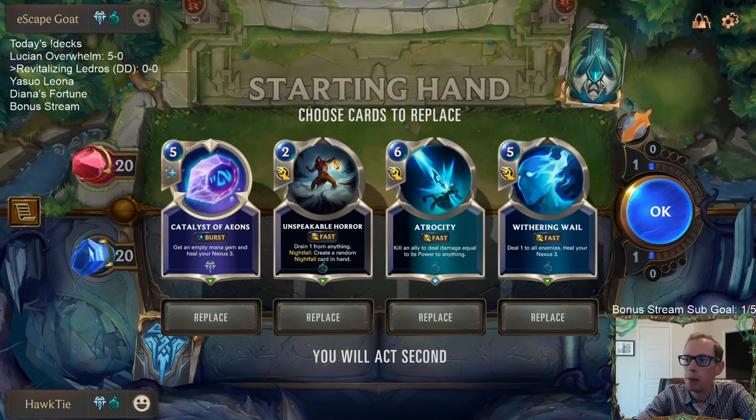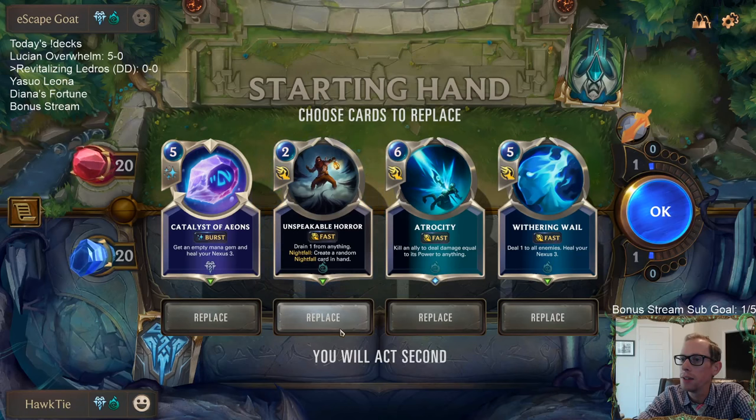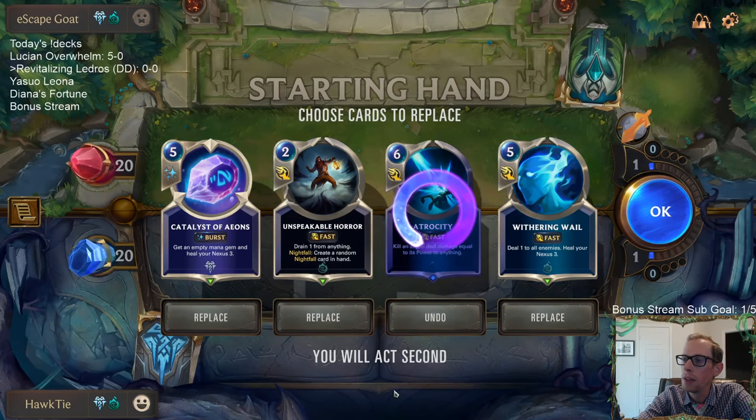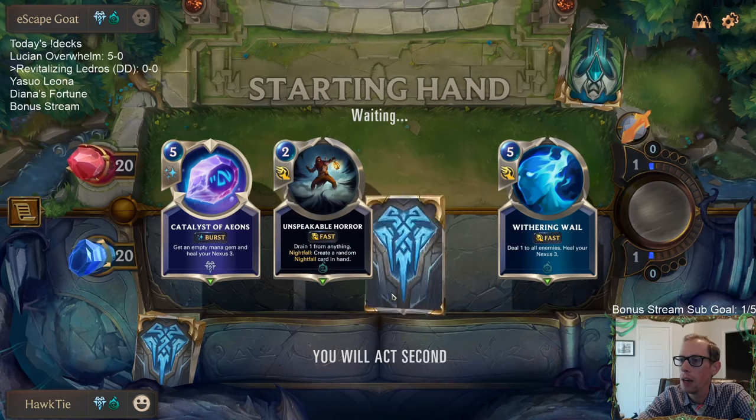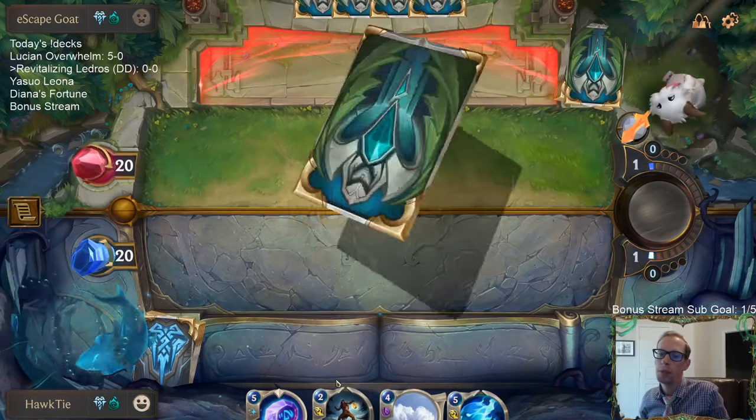Someone would take out one — the Box — instead of the Icequake. I could definitely see that too. So we've got Turn 3 Catalyst. I like that. We've got Withering Whale. We'll mulligan Atrocity — we don't need that until late. I think we're just always going to mulligan Atrocity. I think we'll keep this Unspeakable Horror. I'm not sure about the Unspeakable Horror to be honest.